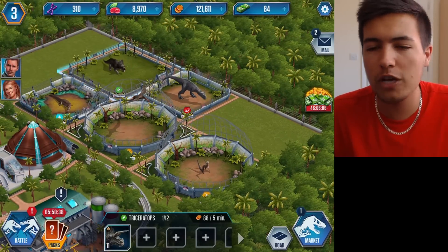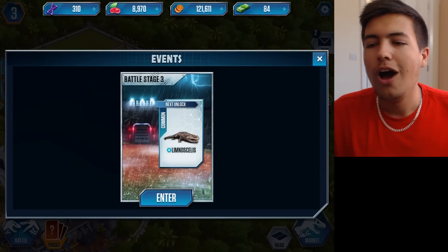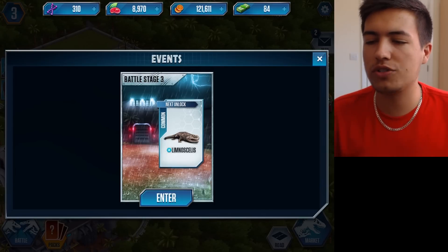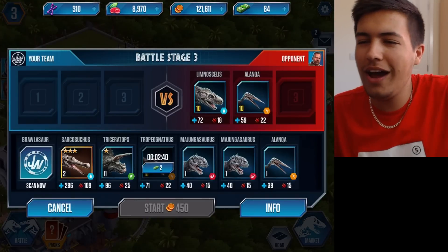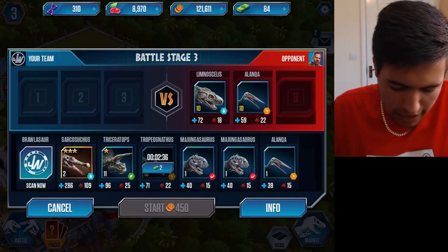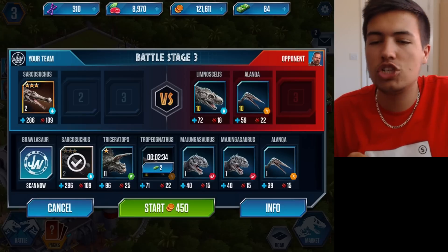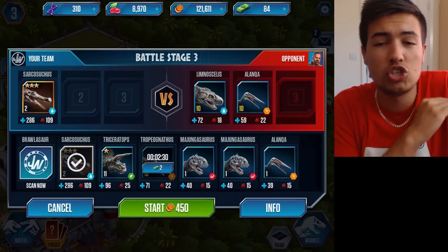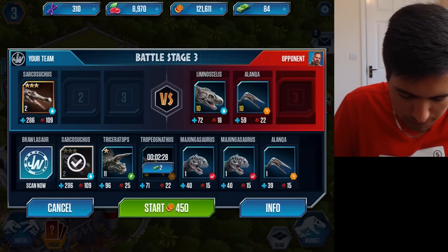So that actually went really well — I'm really impressed. Our first battle after the tutorial went well. Battle Stage 3 is against a Limonosaurus, and we are going to try and take this — oh, he's also got an Alankwa. So we're going to bring in this guy. This should, in theory, pummel his. It should just wreck it and destroy it — so that should be pretty interesting.